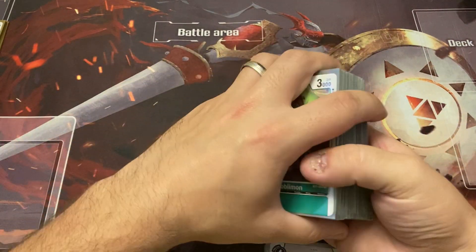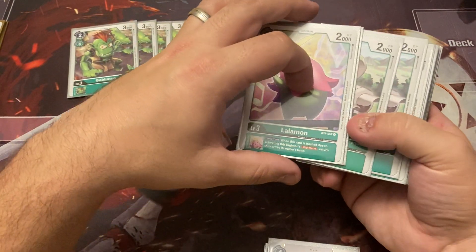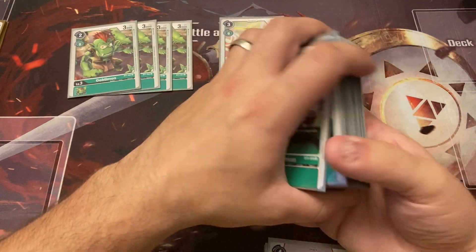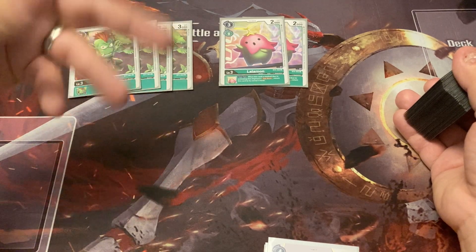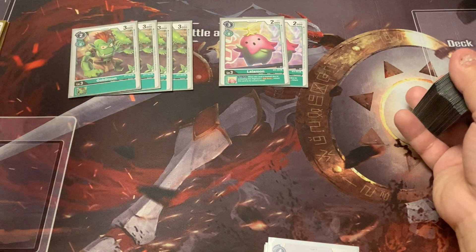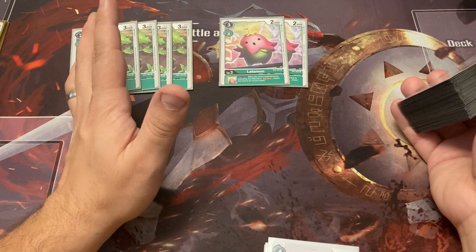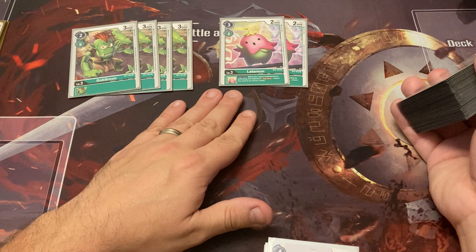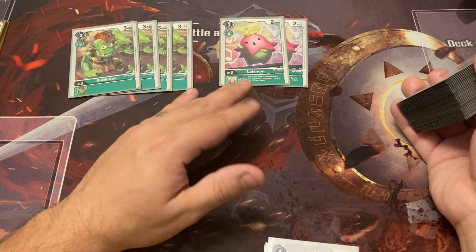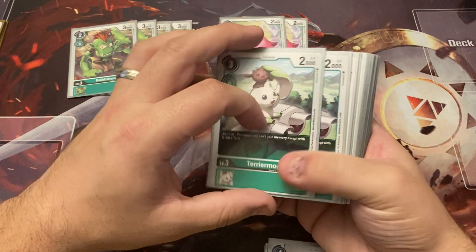For our level three rookies: vanilla Goblinmon — cheap, two cost to play off field. Then Lalamon — she's got the ability to Digiburst and add her back to your hand, so you always have a level three to continue those starter plays in your raising area or on the field. I only run two because you don't want to clog your hand; after you use the first one, you're highly unlikely to need another.